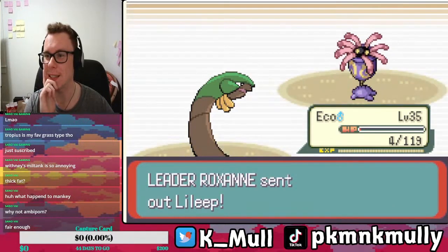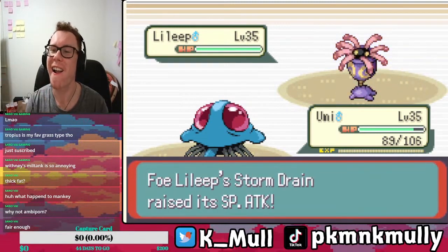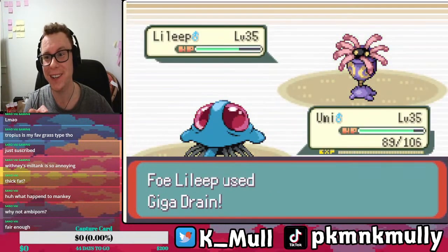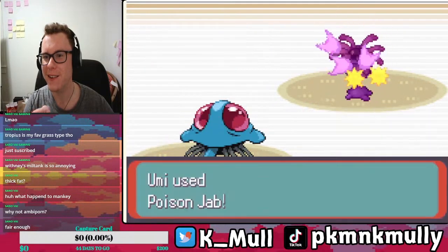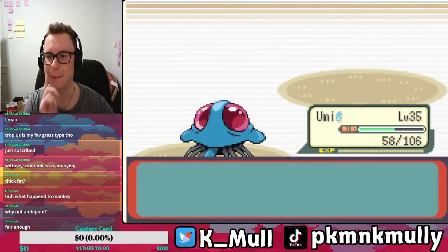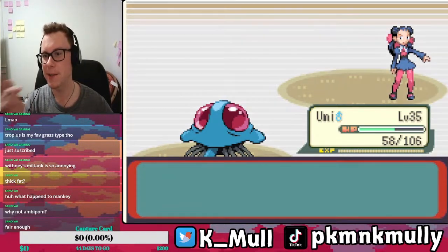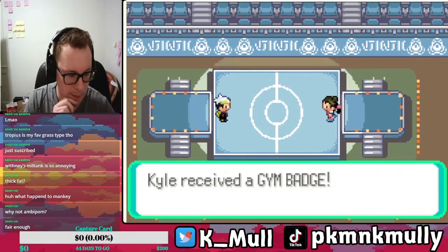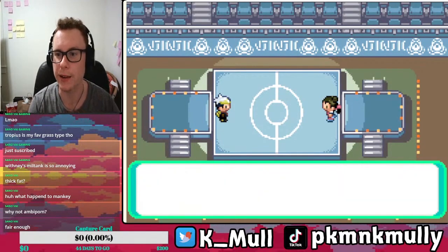What do you have for your Lileep? Of course you have Storm Drain, but Liquid Ooze. Fighting types would have been smart, but doesn't even matter because the team's the champ. All right, we received another gym badge! That is pretty cool. And we have Rock Smash — love to see that.